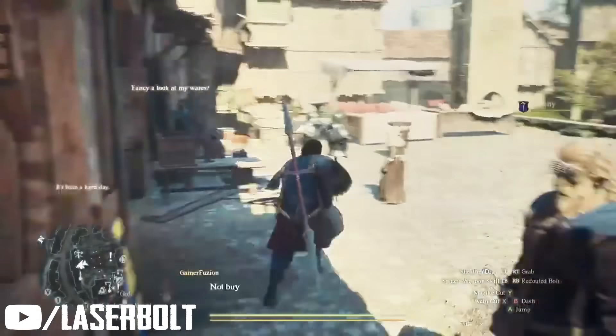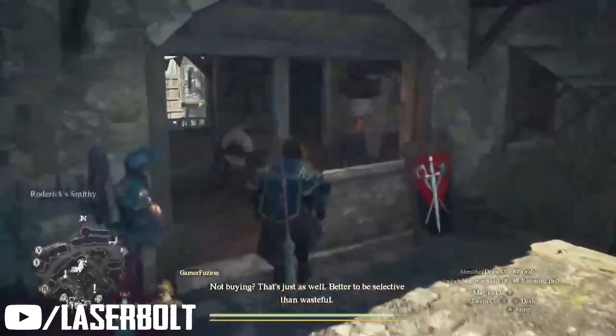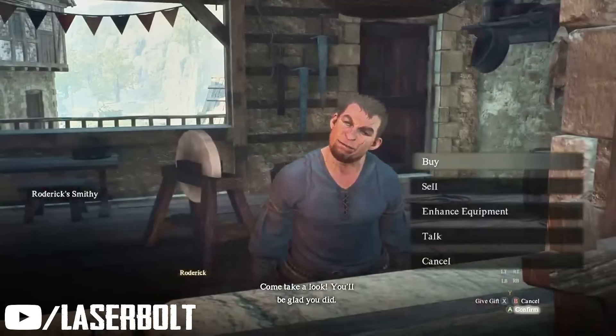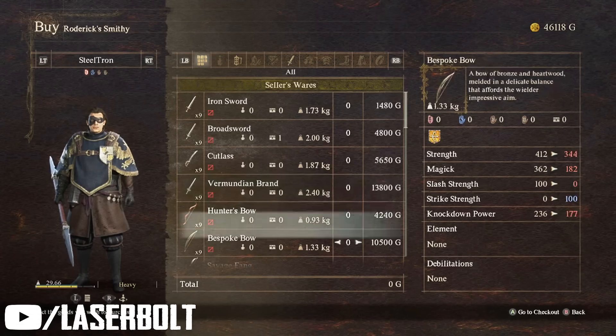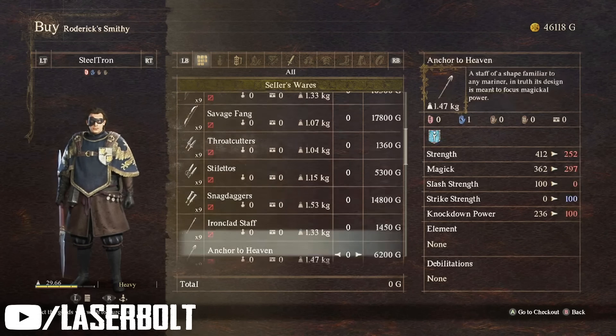In addition to upgrading weapons, you're going to want to make sure you consistently do quest lines as you progress through the game. Completing quest lines will net you a ton of XP. Some of these tips may seem familiar, but there's even more information coming — including a very useful secret method.